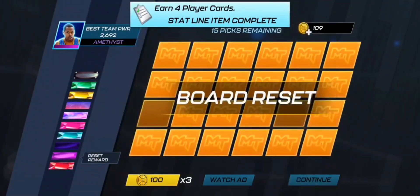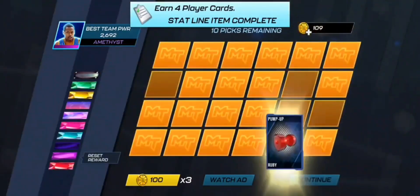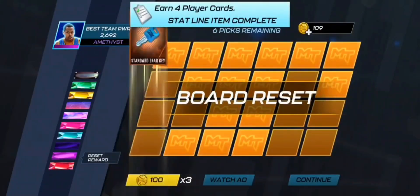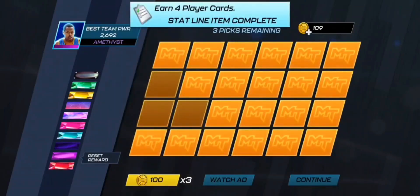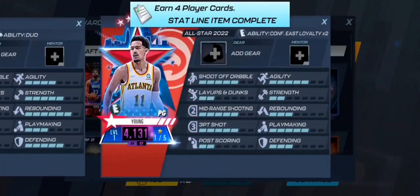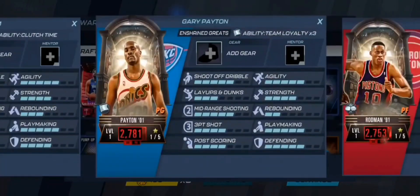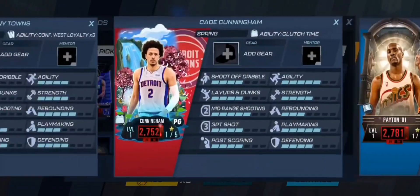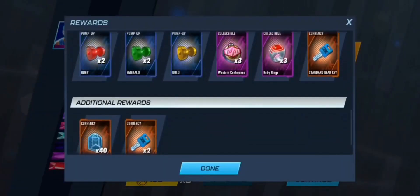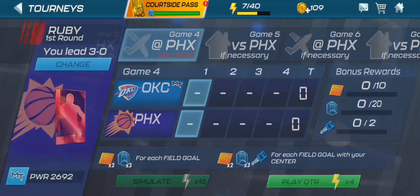One of the most important things early on is that you can pull theme cards from the draft. The rewards we're getting from the draft board are way better than what we'd get from the event. We just got a Ruby card, and we're already up to Amethyst. I'm going to show you guys the team. We got an Amethyst Trey Young, a Ruby Dennis Rodman, a Ruby Gary Payton, a Ruby Cade Cunningham, and a Ruby Caris LeVert. I really like that they give you these rewards from the draft board.